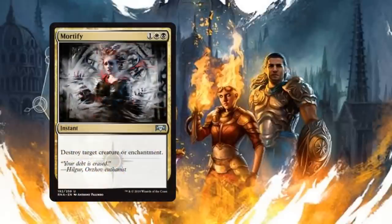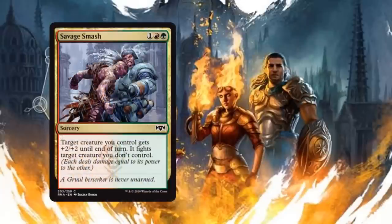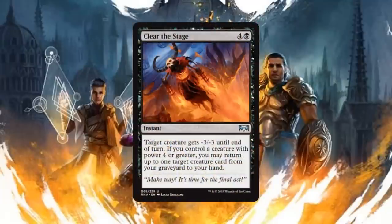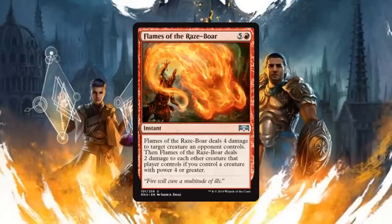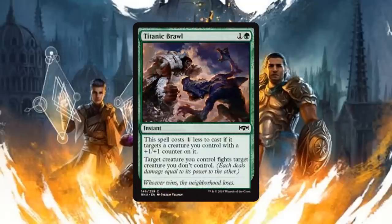Things like Mortify, Get to the Point, and for pseudo removal we have the Savage Sash, Bring to Trial — cards like that. Essentially if you're in those colors you're going to be playing them, and if you're not, you're not. These aren't cards that will win you the game, but they will prevent your opponent from winning. So essentially we're not going to cover that.